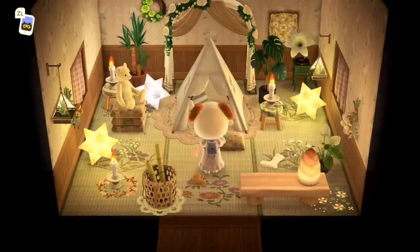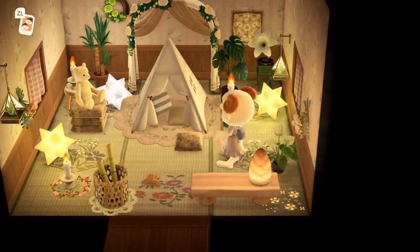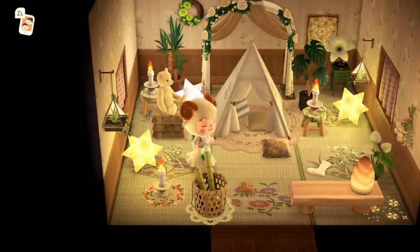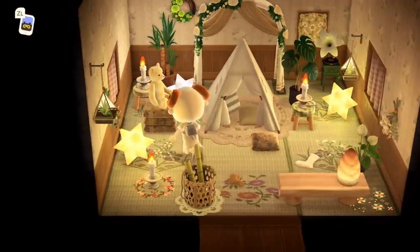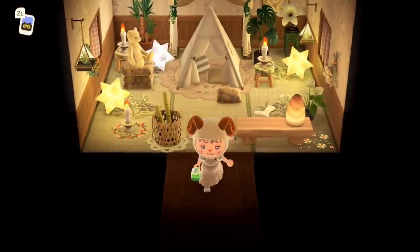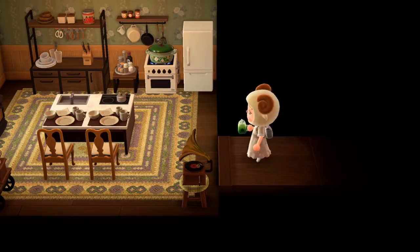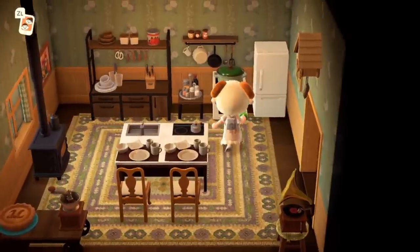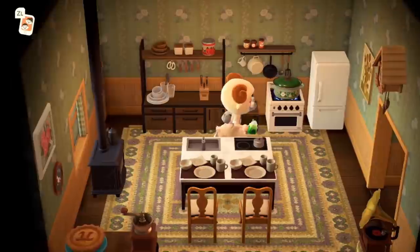This is the most adorable room I have ever seen! Oh my gosh, I have never seen something like this since the game came out. It's a little camping room — that is so adorable. That might be the most adorable thing I've ever seen in an Animal Crossing house. And then we have the kitchen — this is a really nice kitchen. I really love this wallpaper and the kitchen looks so, so good.